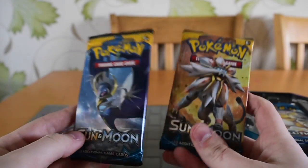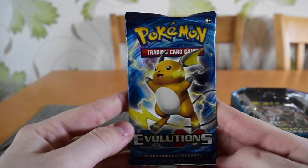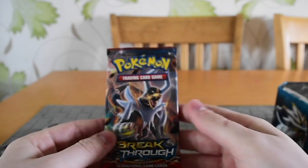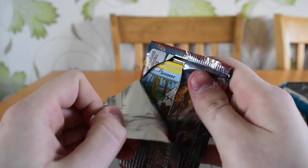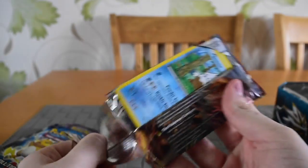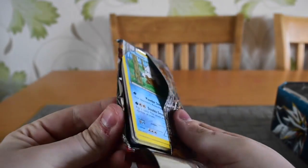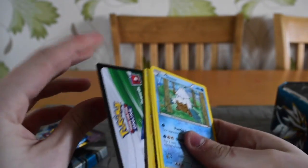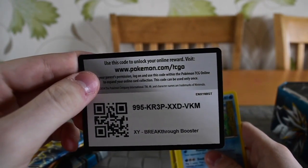And we have two Sun and Moons, an XY Evolutions pack, and also a Breakthrough. So I think we're going to start off with the Breakthrough first, then the XY, and then the two Sun and Moons at the end.